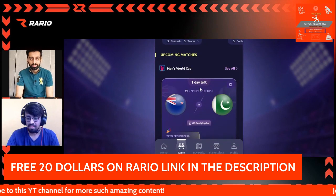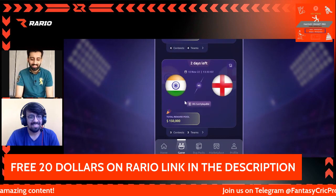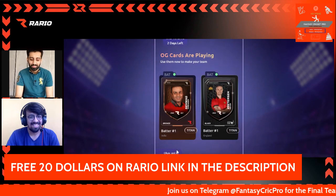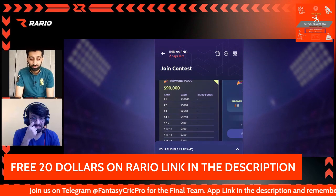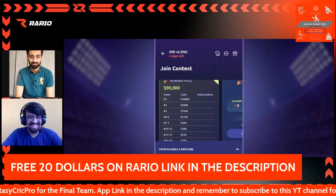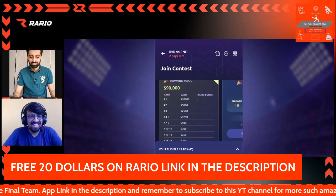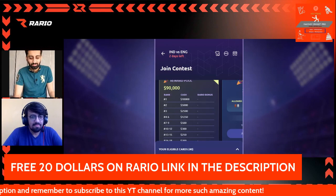If you thought the New Zealand vs Pakistan reward pool was amazing, the reality is yet to come — because in the India reward pool, the first prize for the bronze set is ten thousand dollars. That is a crazy amount of money. All you need to do is go make your best team, and all of those rewards are there for you to win.